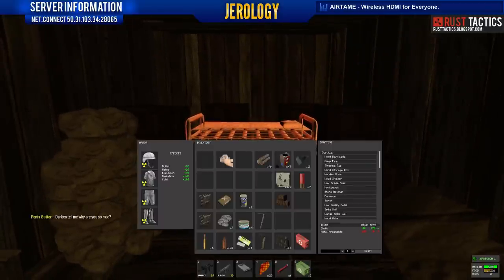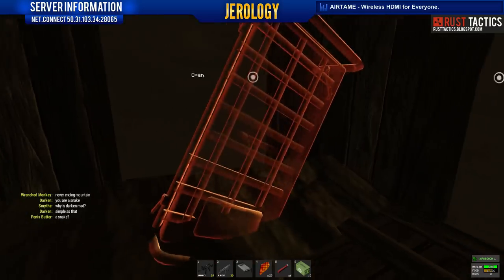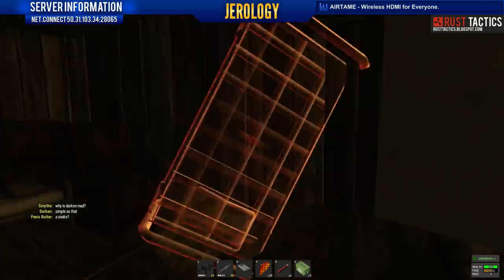Metal structures now need metal to repair instead of wood. Fixed a random headshot sound that would happen when shooting near the top of inanimate objects. Campfire particles are no longer visible at long ranges. And last but not least, you can now only repair something five seconds after it last took damage — so if somebody's C4-ing a wooden door, you can't just stand there and spam the door with wood repairs.